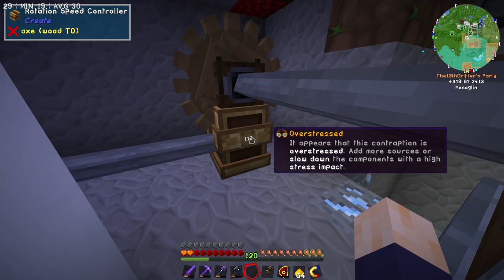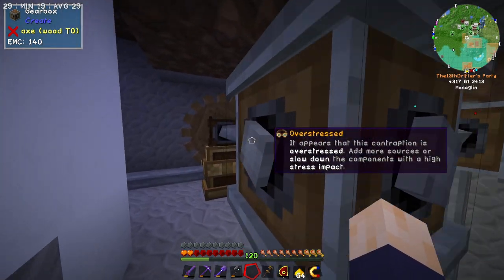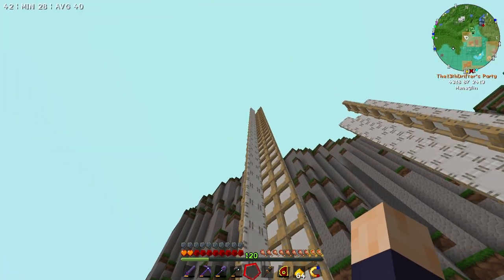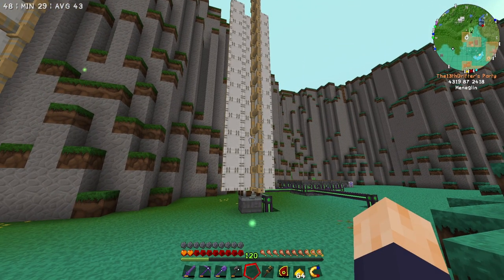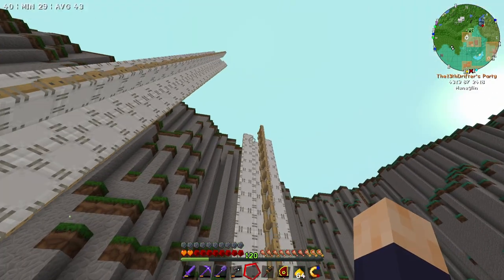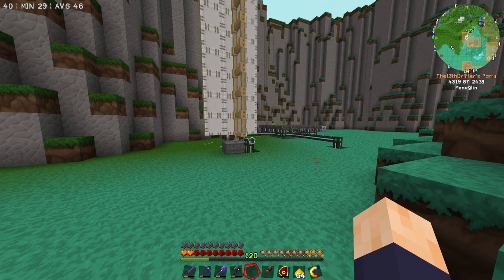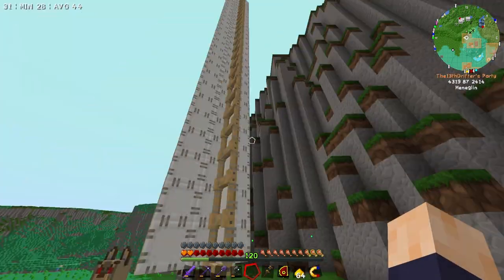Let's turn it down by one — not enough. By two — still not enough. Three — still not enough. So what we're gonna do instead is quickly check to see if we can merge multiple windmills together. Wait — I've just realized something. This is the wrong windmill. I built up the wrong windmill to maximum size. This one is the one that's currently running our operation. No wonder the extra ones didn't help at all. This one needs to look like this one. Let's make this one look like this one, and then we'll see if we need to add a second source. Let's go get some more windmill sails.